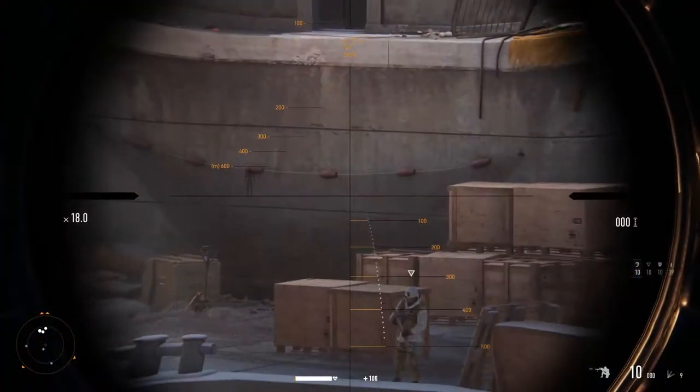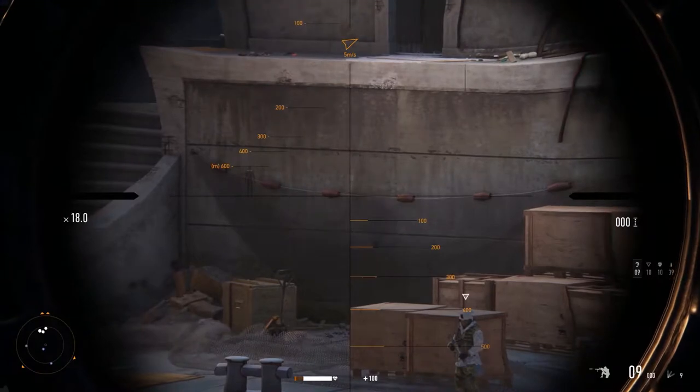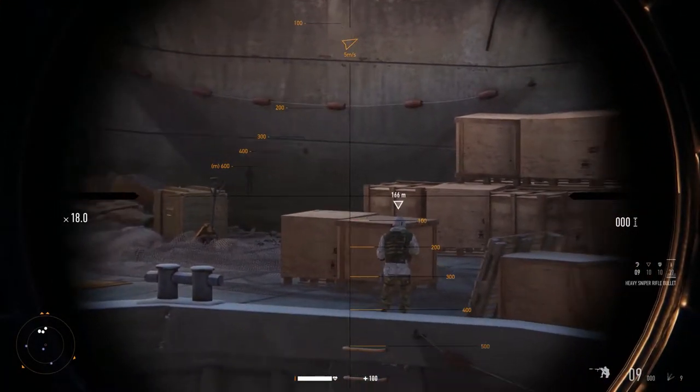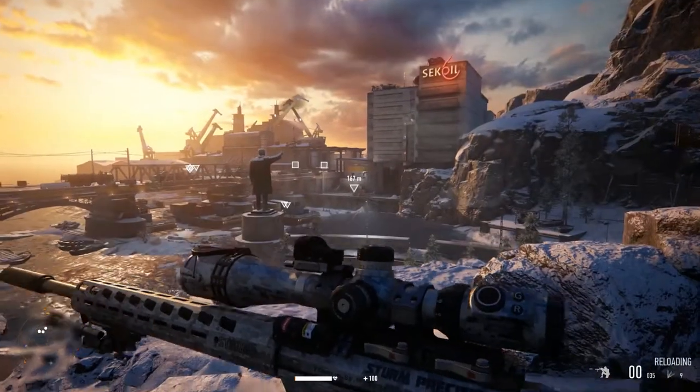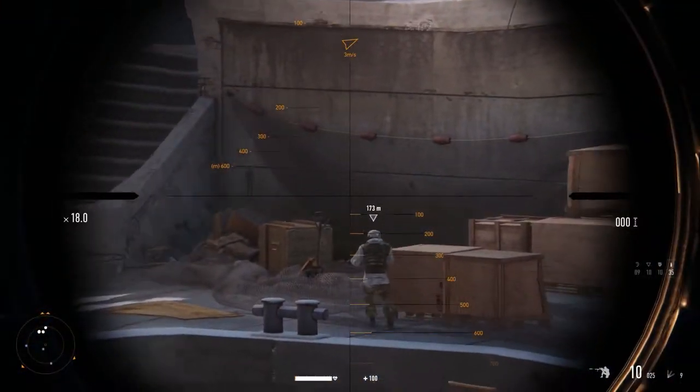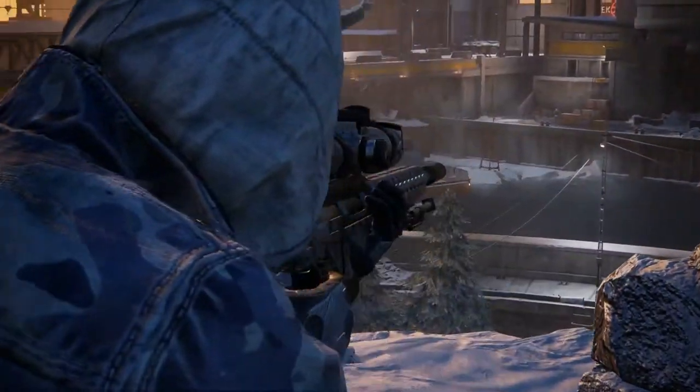Here you'll see me switching to the luring bullet type. While the enemy here is away from the guys on the boat, best to take him out a bit further away. It worked — he's fully distracted. Now to quickly switch back to the normal bullet type, and as he walks to check out what the noise is, take him out.